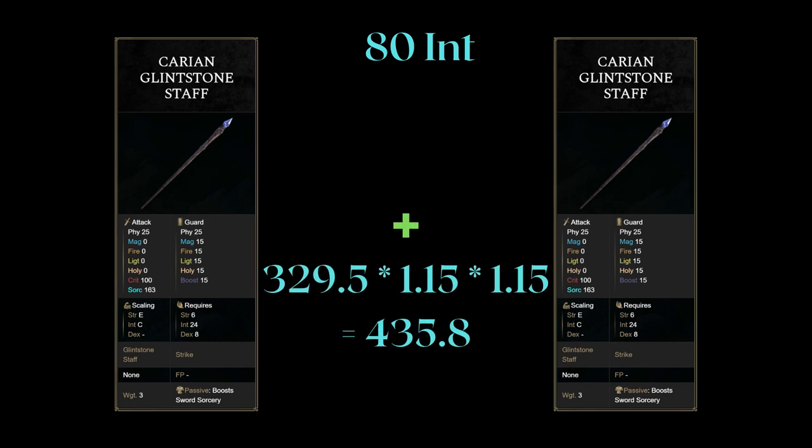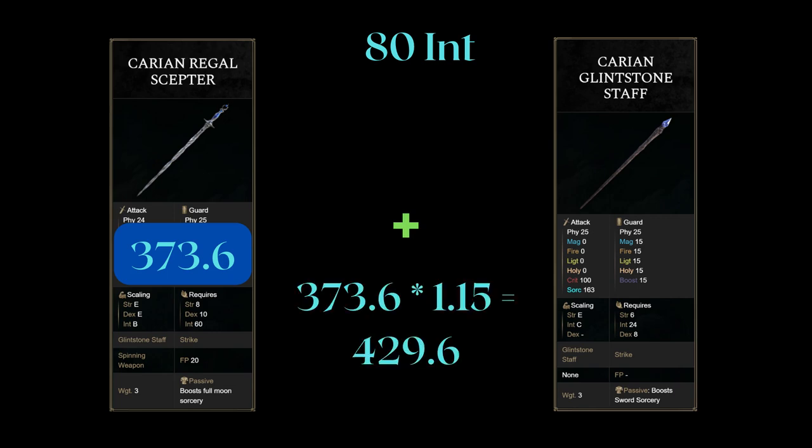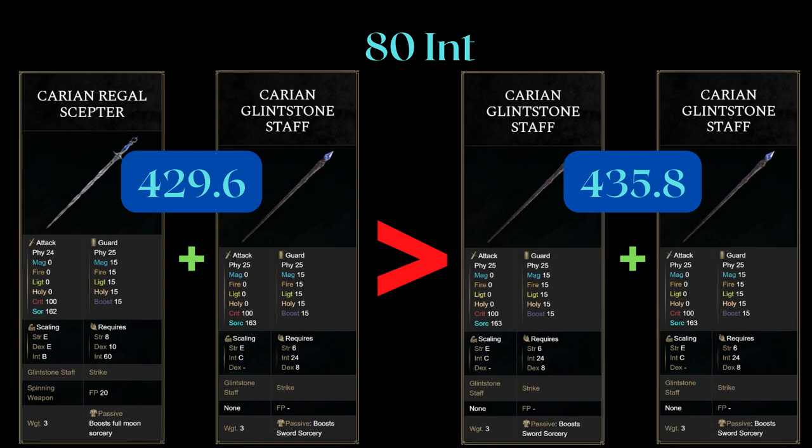But what if we swap one of the staffs to a Carrion Regal Scepter? The Carrion Regal Scepter has a higher base sorcery scaling, and we still get a 15% bonus from the Carrion Glenstone Staff in the offhand. 337.6 × 1.15 gives us 429.6, which is less than 435.8. But I would actually recommend the Carrion Regal Scepter combination most of the time — there are many reasons why the answer isn't as simple as just using 2 of the same staffs.